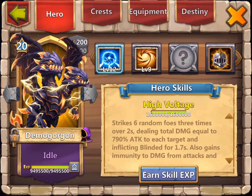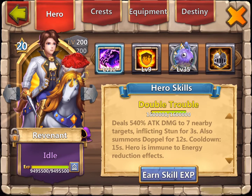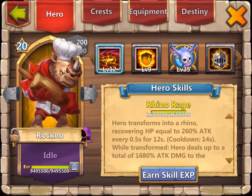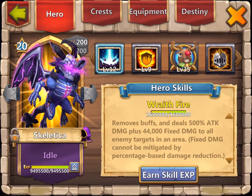I am using Revenant, nine flame guard, survival insignia, with Bublo. Bublo will always be operating whether or not Revenant is attacking or under attack. Then Skeletica, nine flame guard, eight survival insignia, with Rudolph. Rudolph will always be operating because the hero will always be under attack.